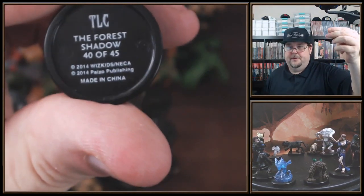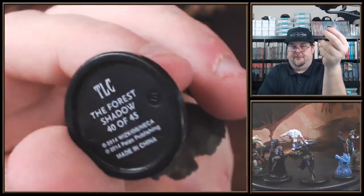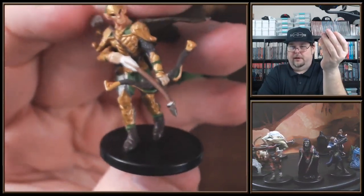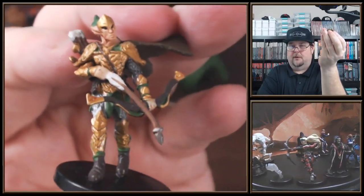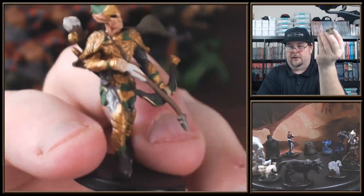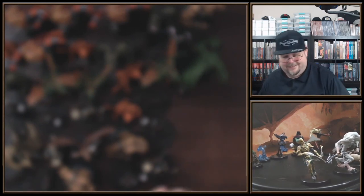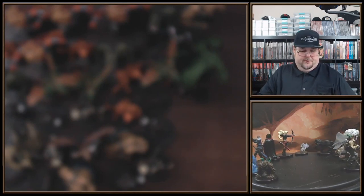Oh, look at this — a male elf ranger maybe? This is the Forest Shadow, 40 of 45. So this is definitely a rare at 40 of 45. Holy cow, look at that bow and that armor. That definitely looks good. Got a quiver, got a cloak that's flowing, great looking armor, nice detail. Unfortunately I probably won't see another one of those. Moving on — more elementals please. But I'm still getting a lot of stuff I haven't gotten yet, so that's good.